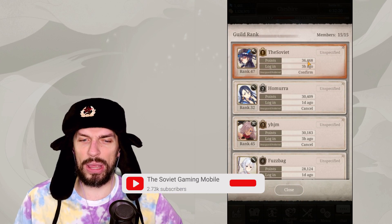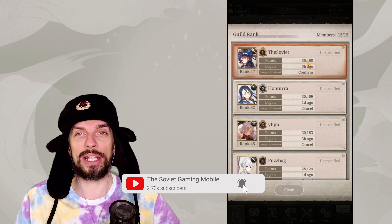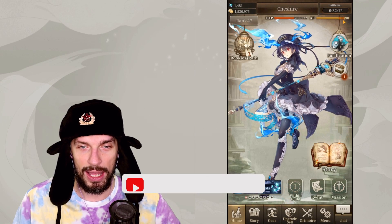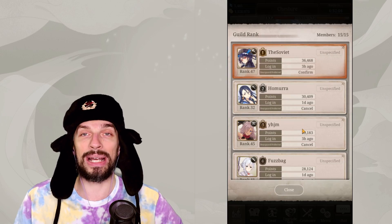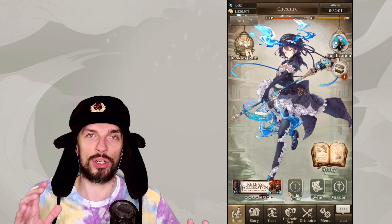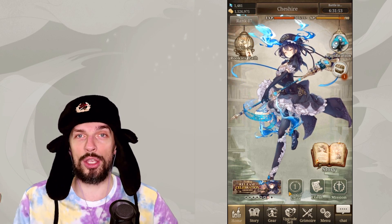I've managed to reach 36k power without any significant issues in a few days of playing. I know it's not the best result, I haven't played it that much. As I can see from my guildies, there are some things that people just don't really know which will pump up your power. So let's go over each way of getting the power and I'll explain how to do it as free to play effectively in the early game.